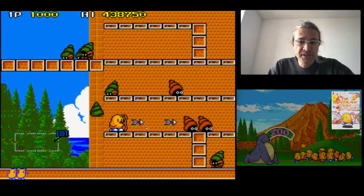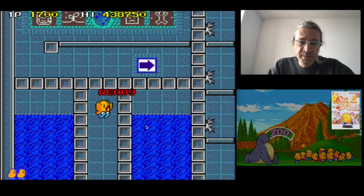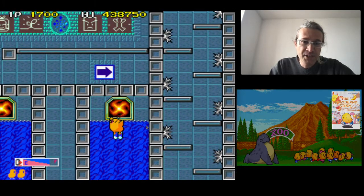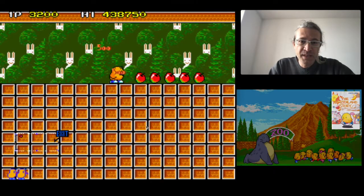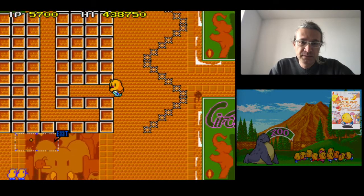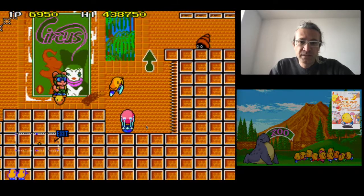So the first island is very simple. Here you find the first warp. It projects you to a hidden level that has two warps, one on the left and one on the right. If you catch the one on the right, you will find yourself in the same level in a region that you cannot access otherwise. You just collect all these apples, go down, and you are a bit farther along in your level.